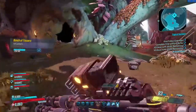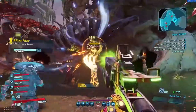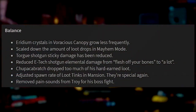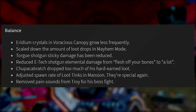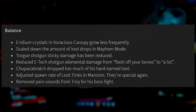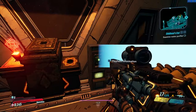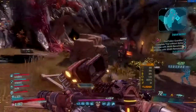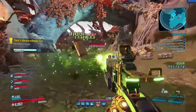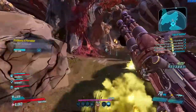However, just my criticism and a heads up for Gearbox: one thing I don't like about these patch notes is how vague they are with numbers and information in general. 'Iridium crystals grow less frequently' — by how much? 'Torg shotgun's sticky damage has been reduced' — on average, by how much? 'Scale down the amount of loot drops in Mayhem mode' — by how much? Especially if you look at the Mayhem mode modifiers, the loot quality increase still says 100%, 300%, and 500% for Mayhem 1, 2, and 3 respectively — that hasn't changed. So we have no idea, percentage-wise, how much legendary drops have gone down. 'Chupacabritch dropped too much of his hard-earned loot' — I'm not even really sure what that means.